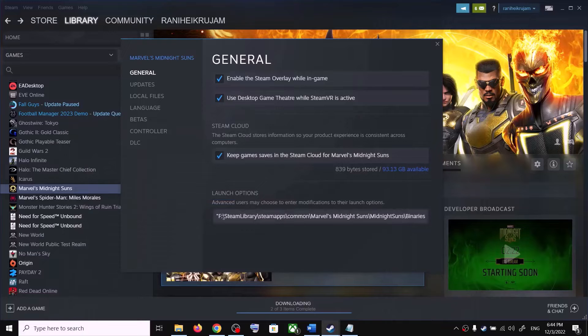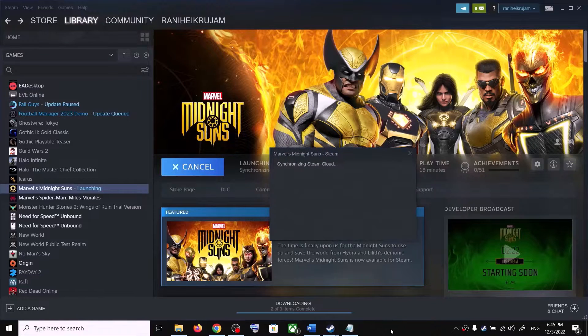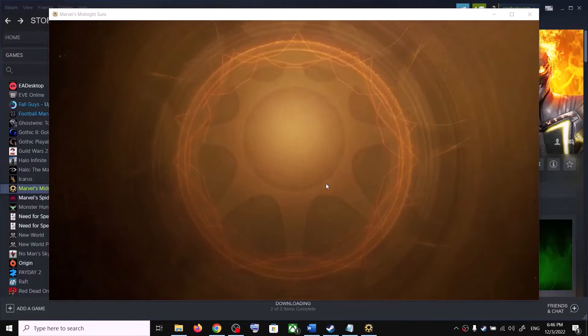You can change the letter to D. If the game is installed in E drive, change the letter to E. Just change the drive letter and then launch the game — it will straight away launch the game. You can see it skipped the launcher and it is launching the game without the launcher.